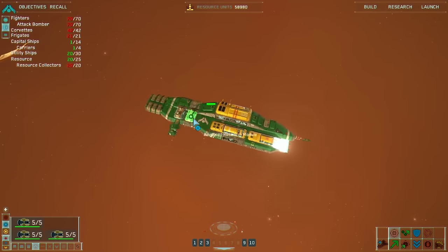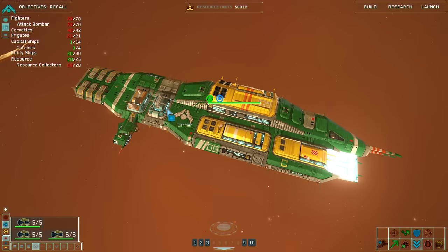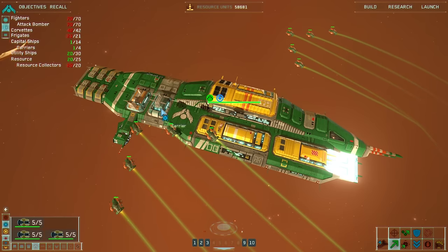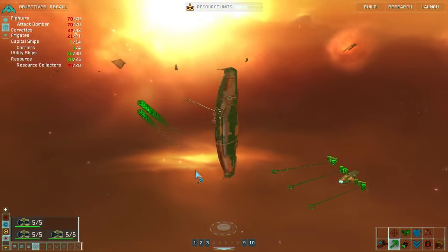I'm gonna go attack — attack that. You could also make them attack your own ship. Control shift? Oh, target subsystem. Apparently when I force attack, they just go after the carrier instead. It's specifically designed to mess me over.